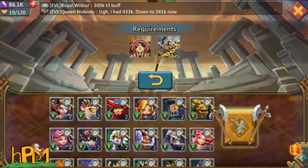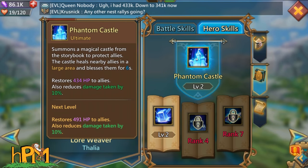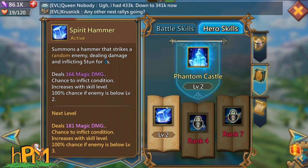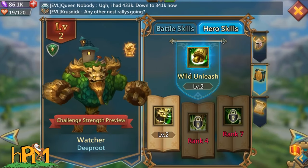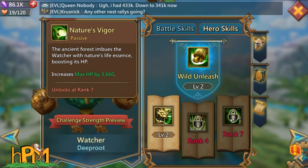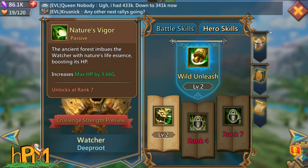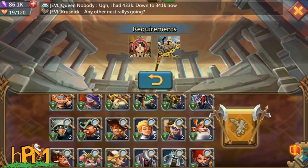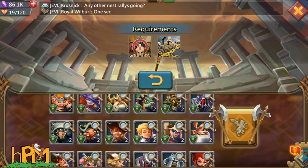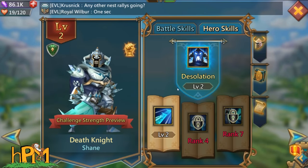Let's take a look at your heroes. The important thing is they get their special at level one and level two no matter what. At level two they get their first little book. You may be used to using Watcher and having him be this ginormous tank, but he doesn't get his HP boost until rank 7, so he's nothing special at this point — he has a lot of health and does decent damage, but keep that in mind. You might want to use someone like Big Guy or Death Knight.